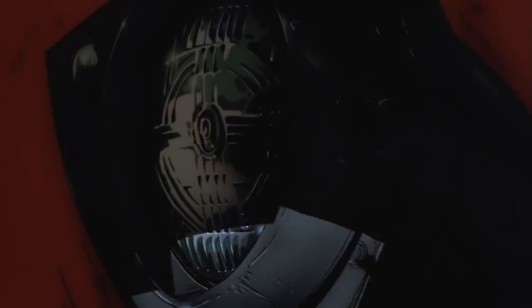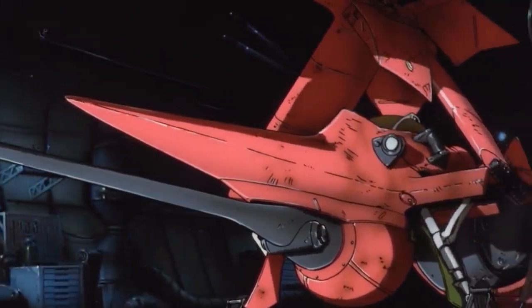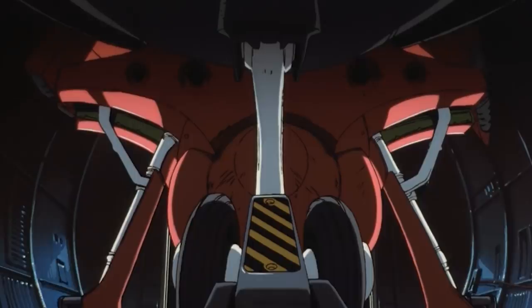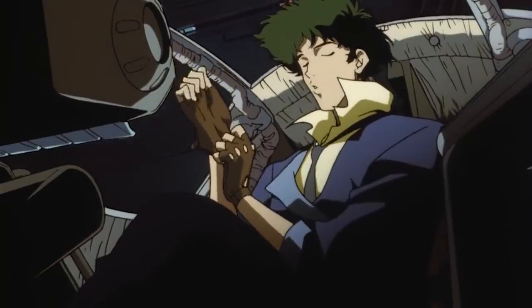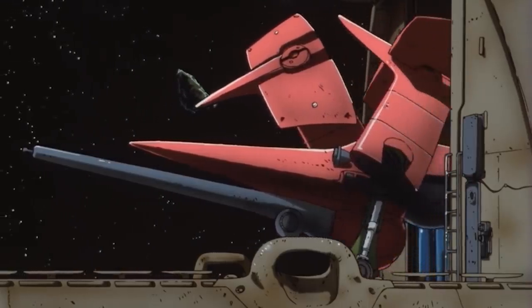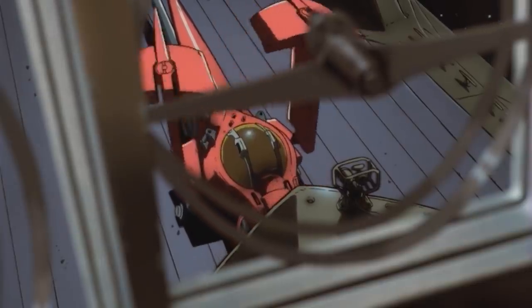When stored aboard the Bebop or in other landing bays, the Swordfish takes advantage of its articulated wings to reduce its required deck space and make the primary hull more accessible for maintenance. The pod-like cockpit module of the Swordfish 2 is completely modular, allowing it to be used as an escape pod or to be exchanged with the cockpit module of other small vessels, should the situation demand it.